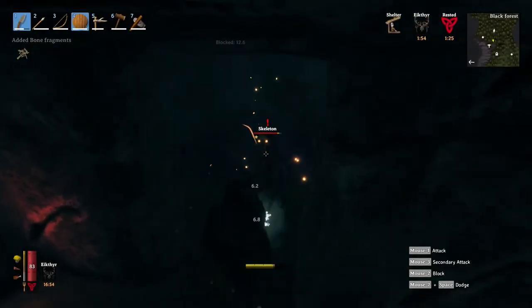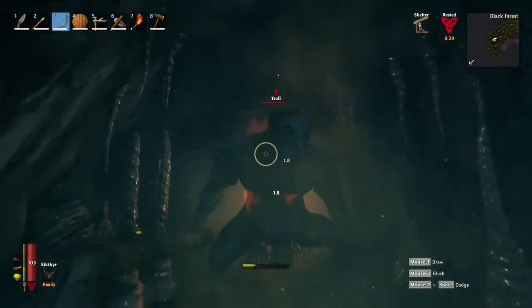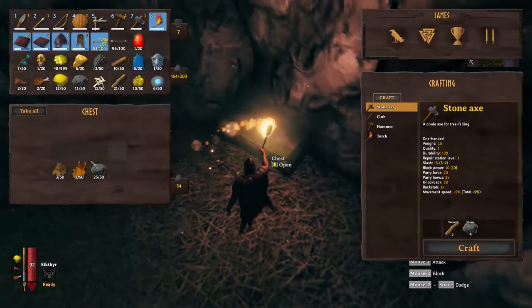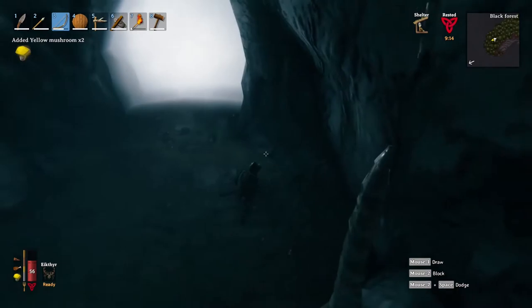The first is full of skeletons, while the second has a strong troll guarding the treasure inside. Besides the other loot, in these locations you will find a massive quantity of Yellow Mushrooms.